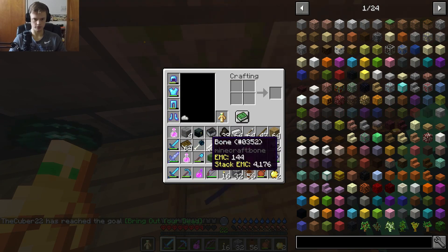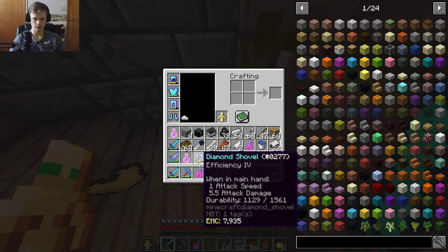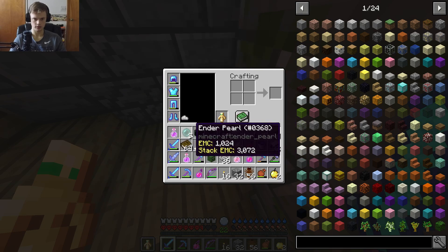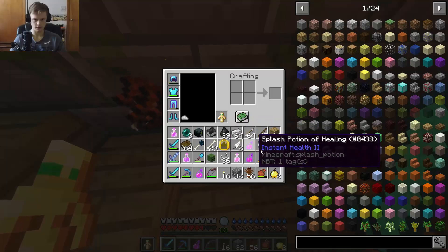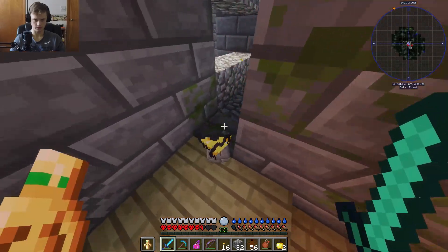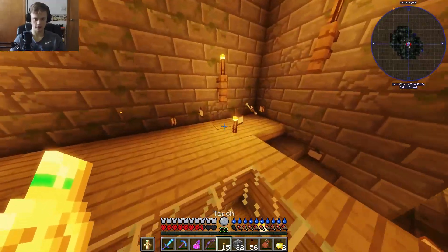So we can get rid of arrows, don't need those. We got the scepter, ender pearls — I'll take those. Get rid of those. Don't need that, don't need that, don't need that. There's the Twilight Lich head. Get rid of the feathers. I kind of want the rotten flesh — not that I really need it. That was actually pretty simple — not anything too crazy.